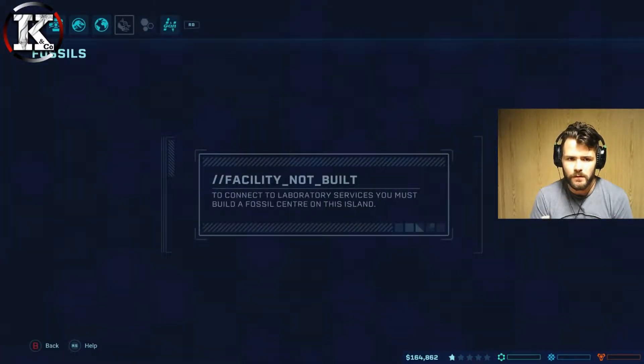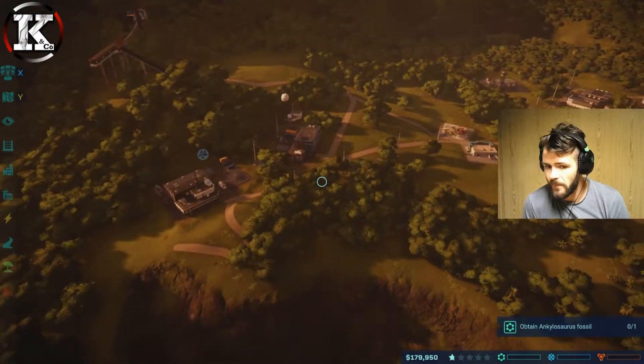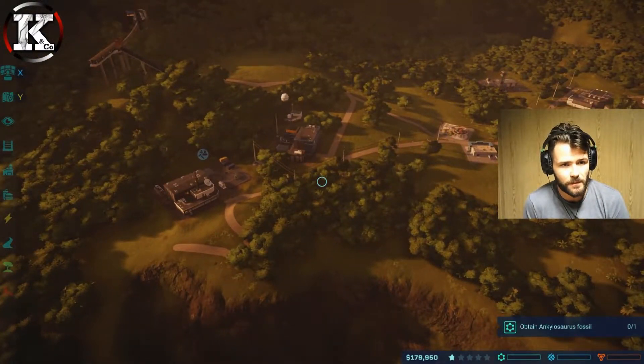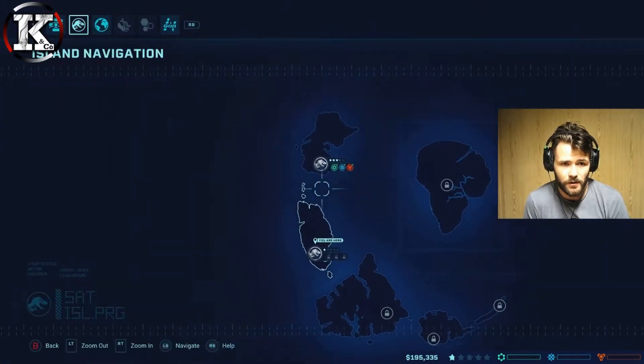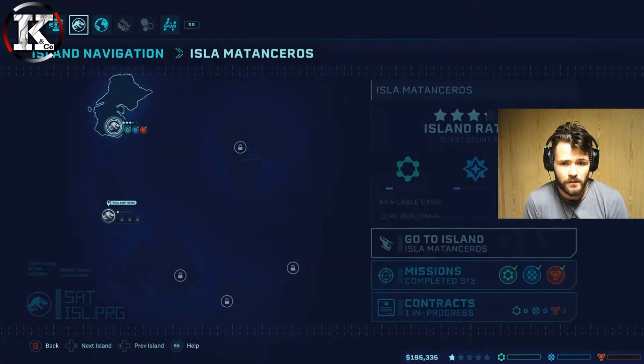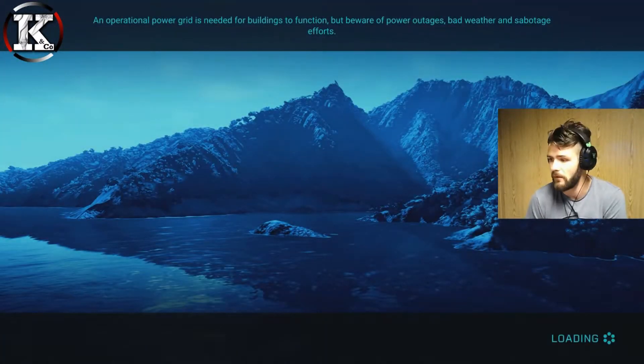Facility not built - to connect the laboratory services you must build a fossil center on this island. Okay, it's always asking me to do things but we can't do it at the moment. So let's go back to the control room island navigation and go to the first island to see what we've got, because we've still got one contract - we might as well go and have a look.